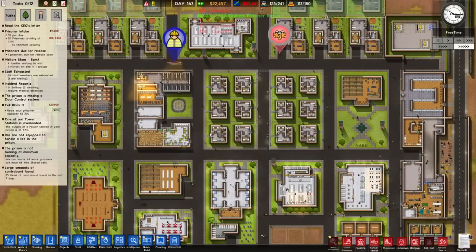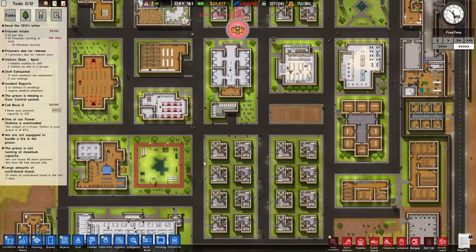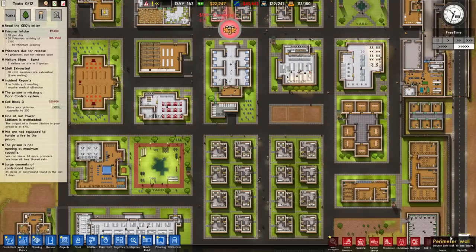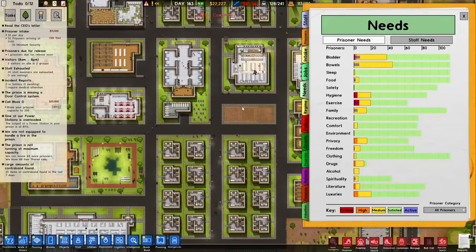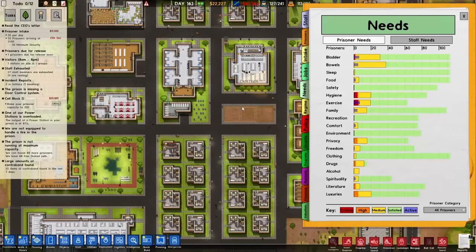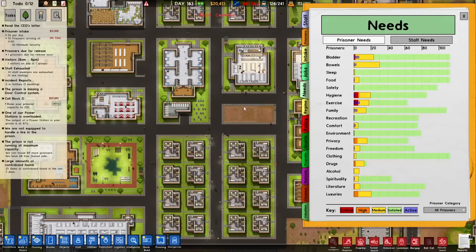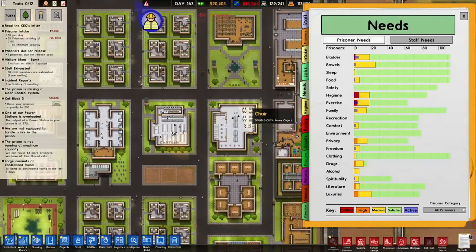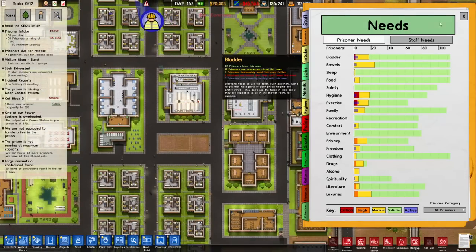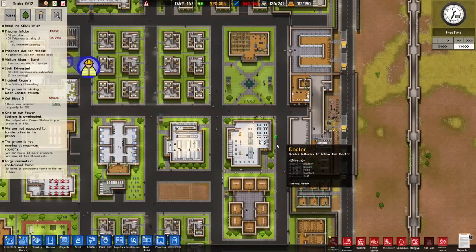It's now free time so they get to chill out for a minute or two before the work day starts. Look how low the prisoner needs are right now — this is real good stuff. Some of them are choosing to have showers to bring down that hygiene rating again. A lot of them are exercising. But then the work day is about to start, and they'll be doing a lot of programs soon as well.